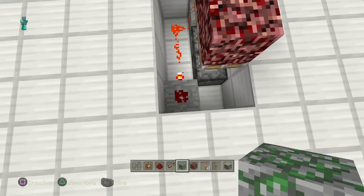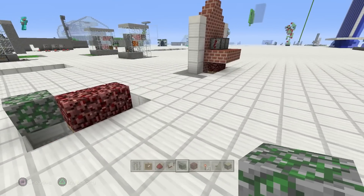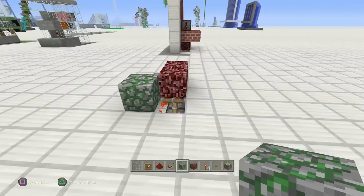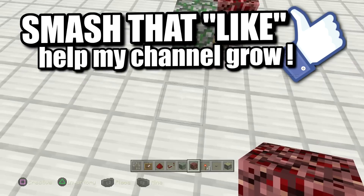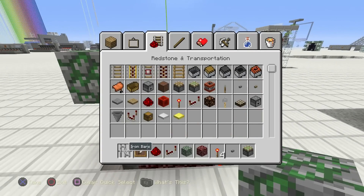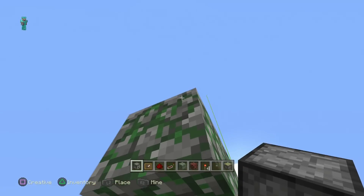Grab your block of choice. Since I already made one out of bricks I'm gonna make this one out of mossy stone. The first block that's gonna be seen is this one right here, so put it there. It's a pretty straightforward path from here. We want to put our dispensers right above this, so build this up here and then put one right here.